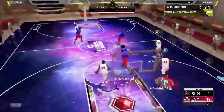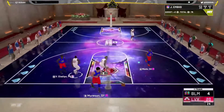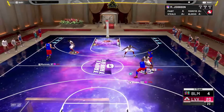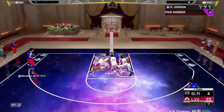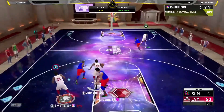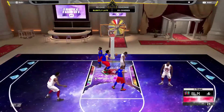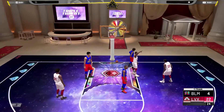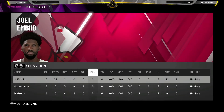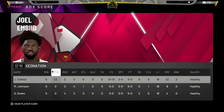Good box out. Big dunks for Joel — this is too easy. Even a seven-foot-seven George Murson can't stop him. Good rotation. Oh my goodness Joel Embiid went crazy! Let's check his stats: 10 of 13, 2 of 4 from three — he only missed three shots. Joel is just too crazy.